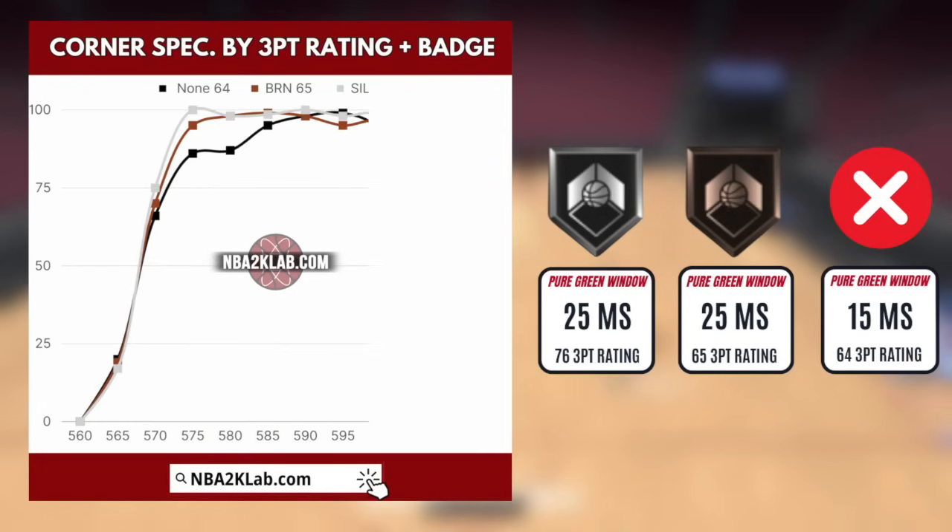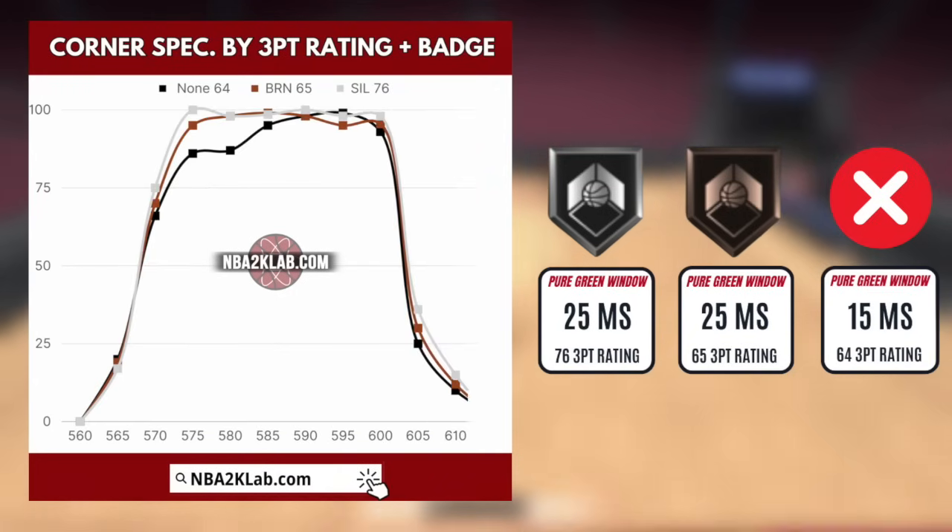Here are corner shots taken with silver and bronze corner specialists with their respective three-point rating requirement. And you can see the pure green window has increased in size by a whole 10 milliseconds, with silver being slightly a little bit better than bronze in terms of your ability to make the shot.